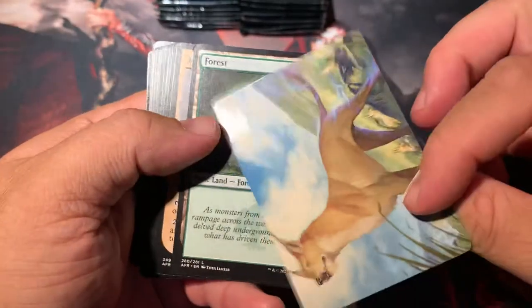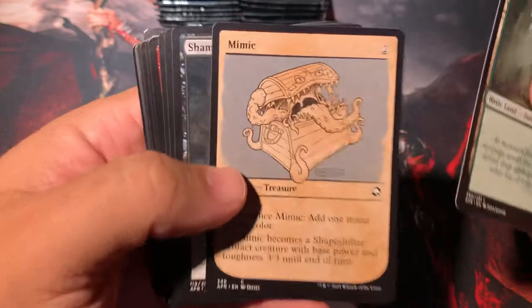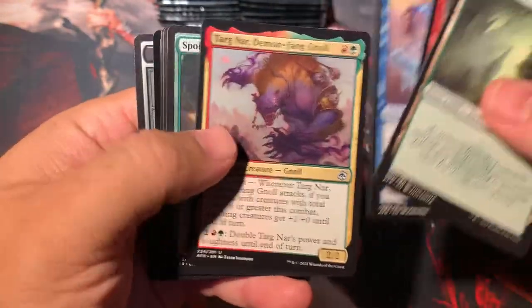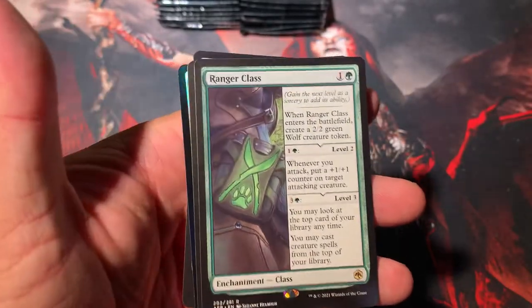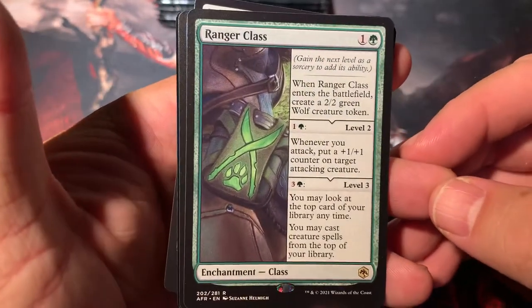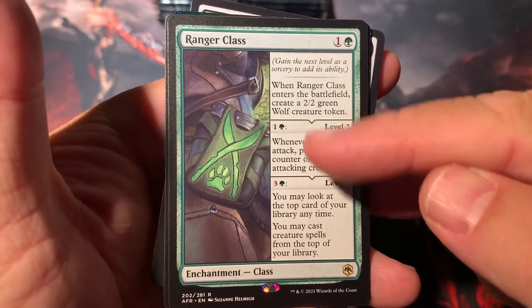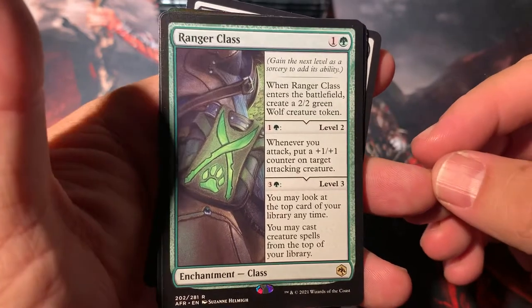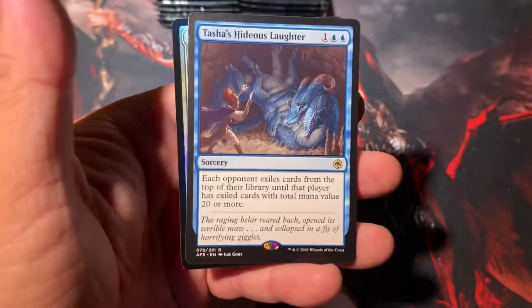We got Blink Dog — that's our art card. There's our Mimic from Dragon Warrior, Dragon Quest series. Spoils of the Hunt, Ranger Class — that's a good one, that's a good class to get right there. You got three modes — you just pay the mana to level up to that section and that's what you get. But these are all enchantments.